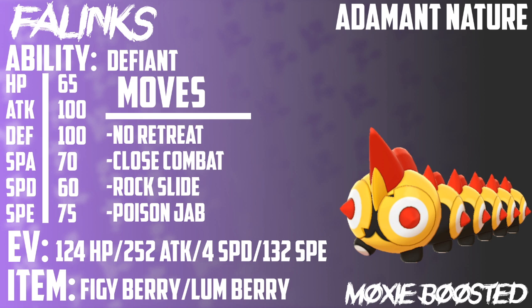This is a really interesting set — we get the best of both worlds. That 124 HP is going to give us a lot of bulk after our No Retreat-boosted defenses. 252 Attack is just amazing because we're able to afford to run it. Four Special Defense EVs is just what we have to put in there because we have four EVs left over. And 132 Speed is enough for those base 100 Pokemon after a plus one. I really like this set and I'm really proud of it considering how early in the metagame this is.